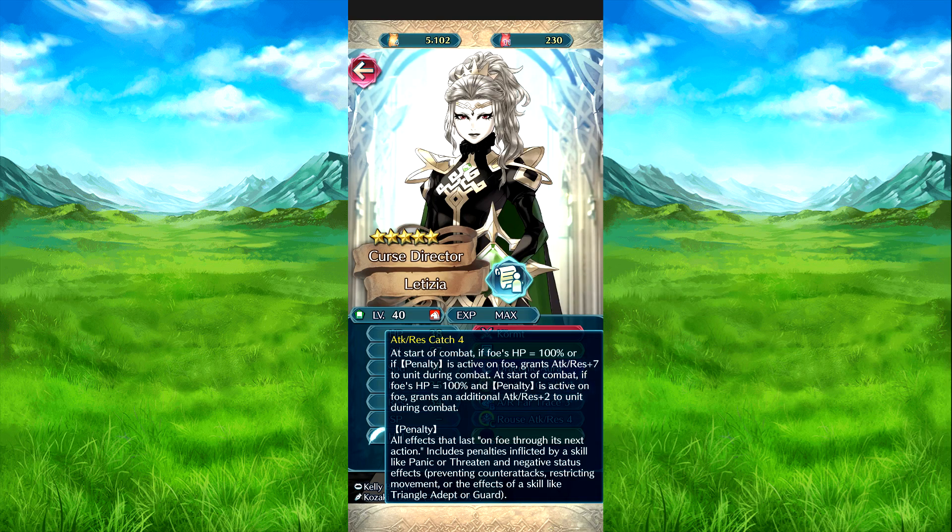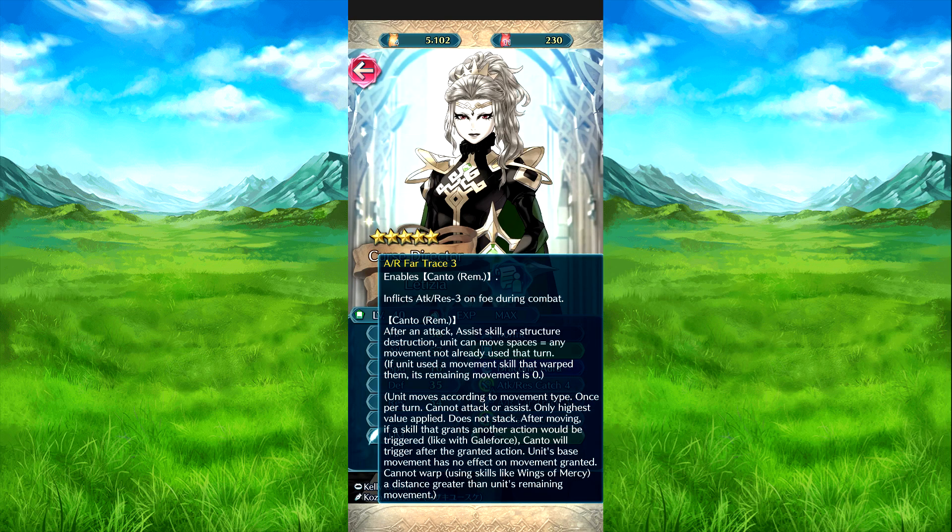One recovery trick on her. Attack Press Catch 4 — it's just the attack press version of Sedori's skill. Attack Press Fire Transfer 3 enables Canto. Attack Press Finish 3 inflicts a debuff on the foe during combat. Canto basically means after an attack, assist, or similar action, she can move again using her remaining movement spaces. Since she's like a cavalier, she has three movement, so if she moves two and attacks, she gets one space back. If she doesn't move at all, she gets all three. Once per turn, standard rules apply — cannot warp.